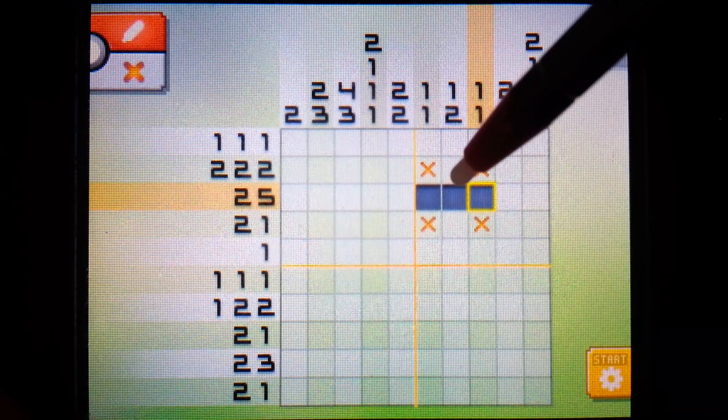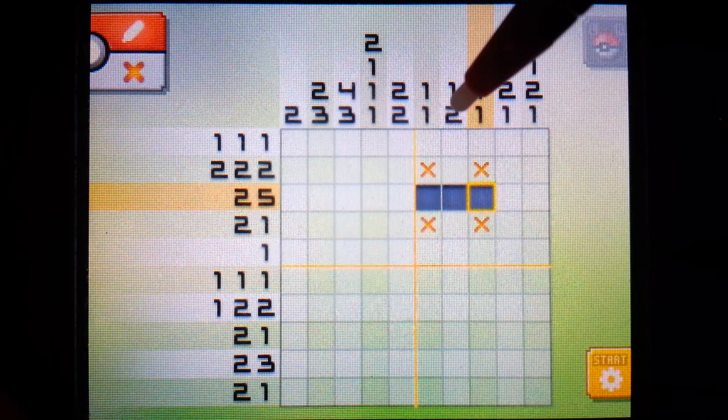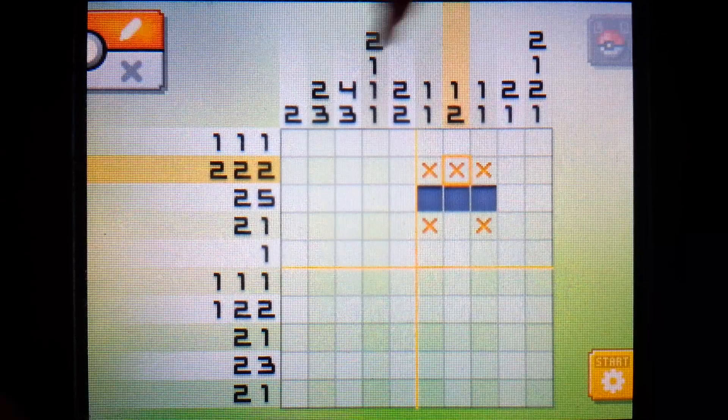But we can't assume this could be the single pixel here with the two appearing somewhere else down here. Either way, this has to be an X, because if it wasn't - if this was filled in - we would have the two, we would need an X, and there would be no space for the one. So we know we can fill that in as an X.